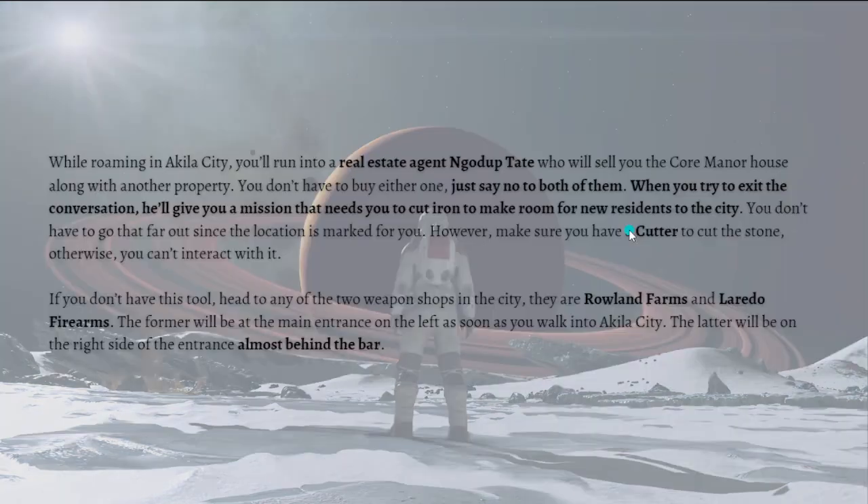Here's how you can complete Last Zone in Starfield. While roaming in Aquila City, you will run into a real estate agent who will sell you the Core Manor house along with another property. You don't have to buy either one — just say no to both, and when you try to exit the conversation, he'll give you a mission.